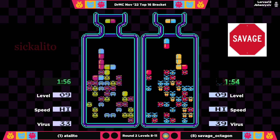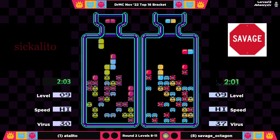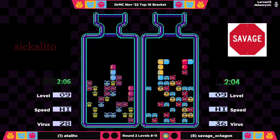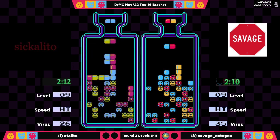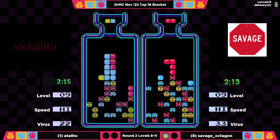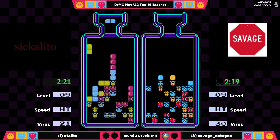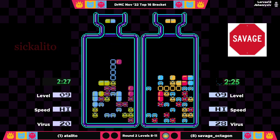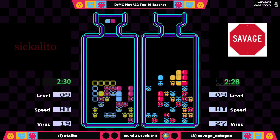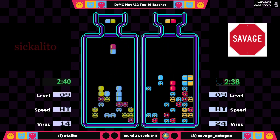I actually like Savage's board a little bit better — I do think she has a little more opportunity. Maybe not as much now that some of those yellows have been cleared, but she did start off with a lot of color diversity, whereas Adelito didn't really have a lot of access to blue starting out. That has handcuffed Savage a little bit, but she's about to get into 30-to-go territory — it's a nine virus advantage for Adelito.